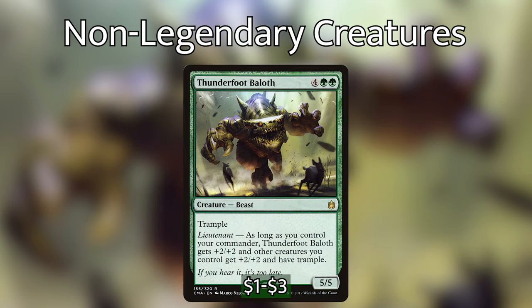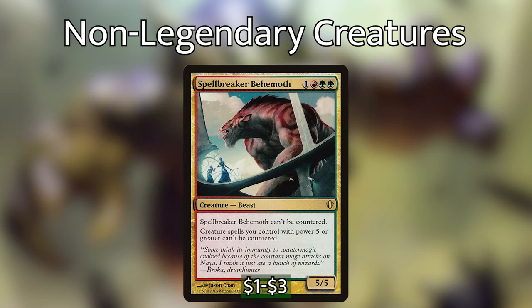Thunderfoot Baloth is 4 green-green for a 5/5 beast with Trample and Lieutenant. As long as you control your commander, Thunderfoot Baloth gets +2/+2 and other creatures you control get +2/+2 and have Trample. We can make multiple copies of the Baloth and really pump our team up, as well as giving them Trample — a worthy include. Spellbreaker Behemoth is 1 red-green-green for a 5/5. It can't be countered, and creature spells you control with power 5 or greater can't be countered. Like Teferi, this one doesn't necessarily need to be copied, but it assures that your high-cost spells and legendary creatures cannot be interacted with on the stack, which is very important.